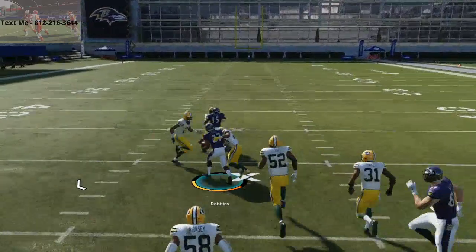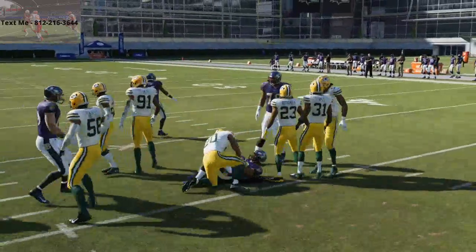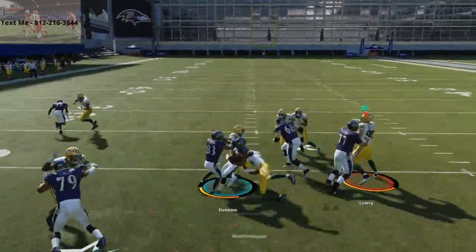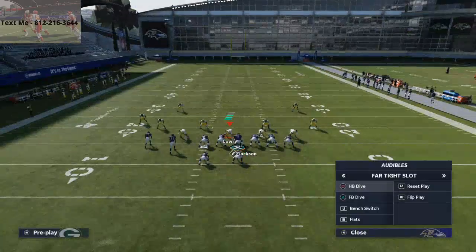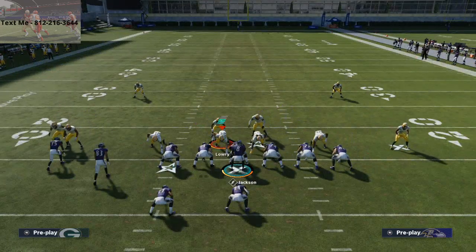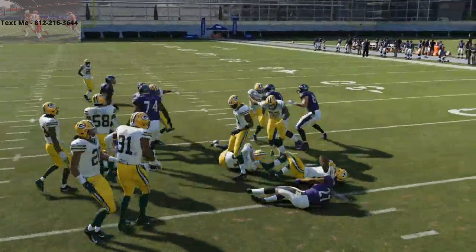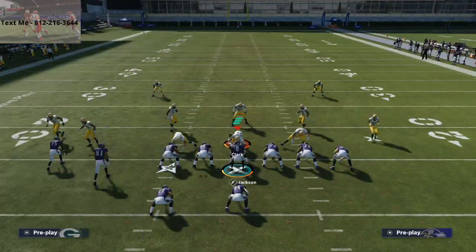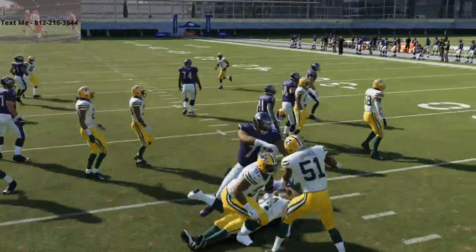Middle runs this year are really hard to stop. You can run this play multiple ways — left, right, or straight up the middle. Running to the left isn't as powerful as running to the right. When opponents see you in this formation, they're going to pinch their line expecting interior run plays. When you do a quick double juke to the outside, you're going to absolutely torch those pinch defenses.